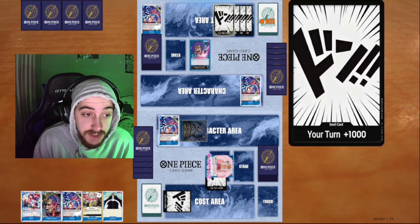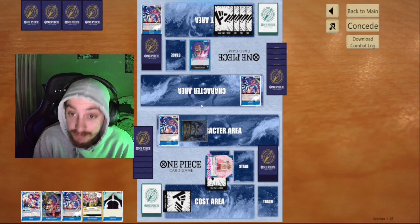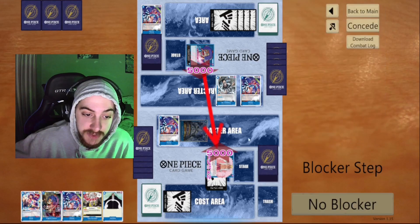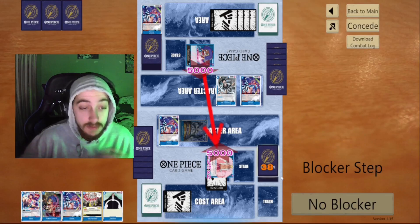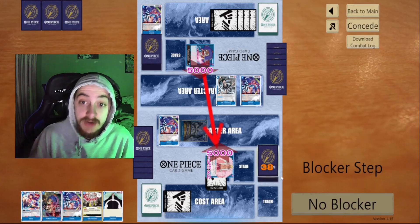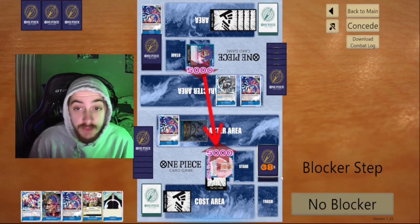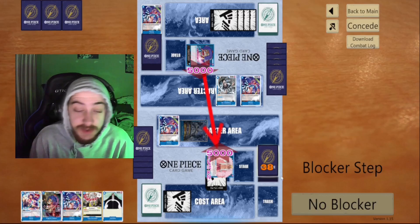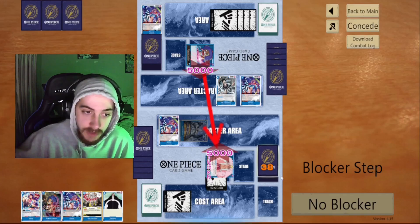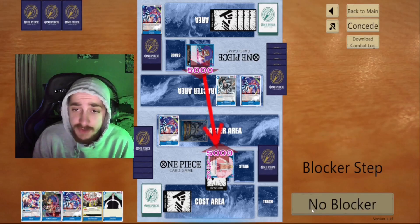Our opponent thinks for a good amount of time on what to do. He ultimately plays the four-drop and then swings with his leader. Heads up: when you're swinging at a leader, please swing first then play your cards. Most of the time, especially in the Blue matchup, you don't want to play something and then swing, because a lot of our trigger effects will bounce your cards.